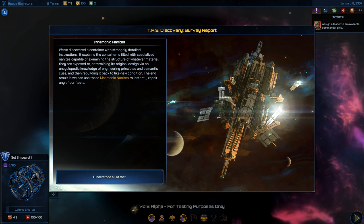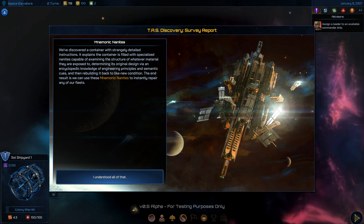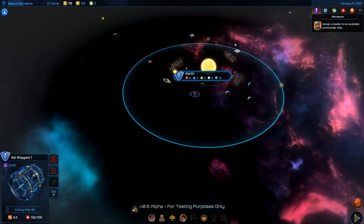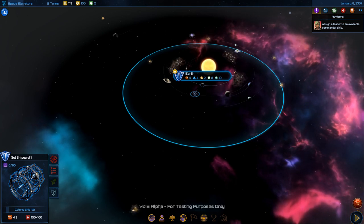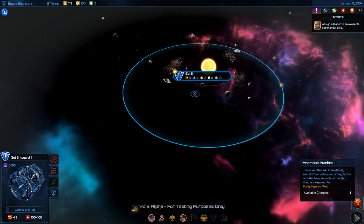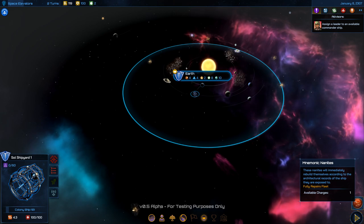We discovered a container with instructions — it's full of specialized nanites that can examine a material's structure, determine its original design, and rebuild it. The result is mnemonic nanites that can instantly repair any of our fleets. It's probably a ship module I can equip, but since I have no warships I won't bother — actually it looks like it's just an artifact I can utilize on a fleet.